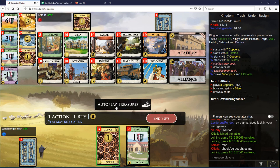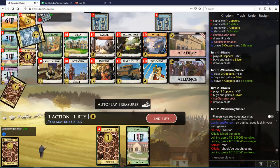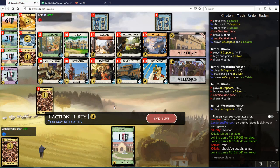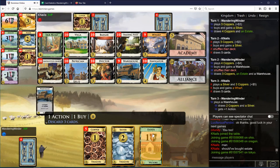Stuff goes very fast. We go Silver, I think, and do we go another Silver? Could go Warehouse. It's gonna be a lot of junk in this deck. Drawing a lot should be pretty good.